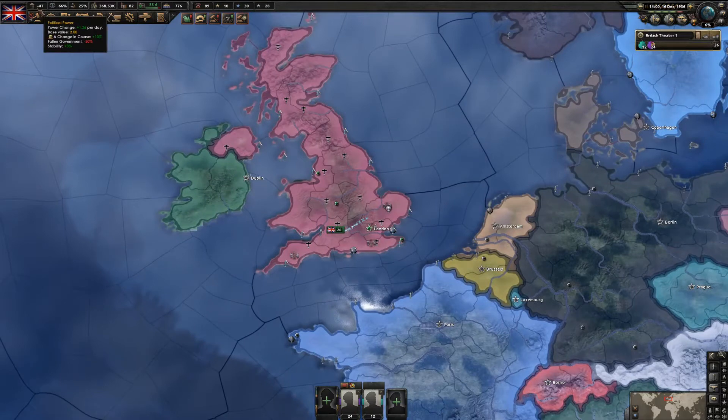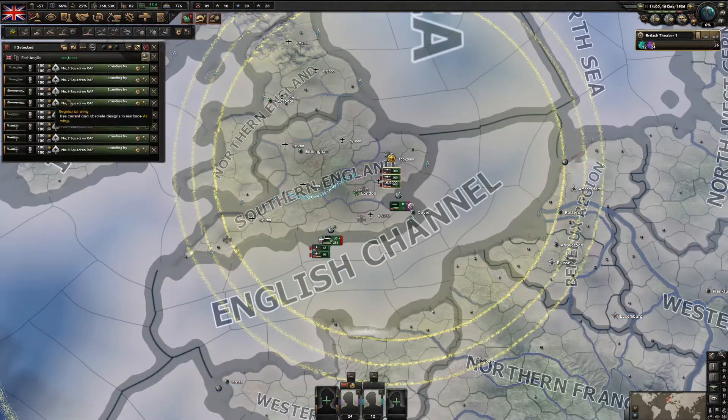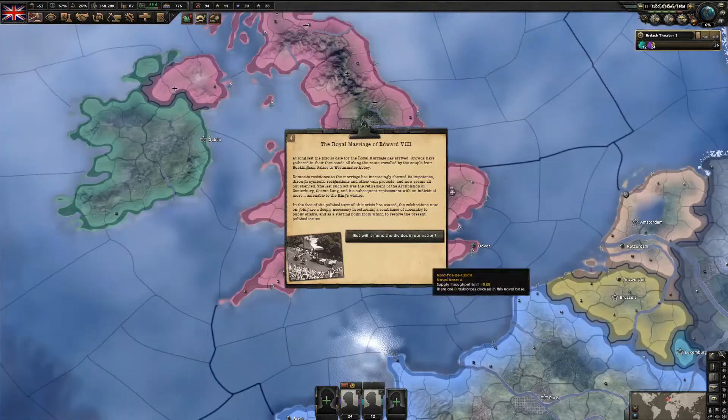I have negative 47 PP but now there IS enough war tension, so I'm going to start the Shadow Scheme. My planes stopped exercising - they're all level 3 now, which is great. Lastly we get the event that the royal marriage is happening.